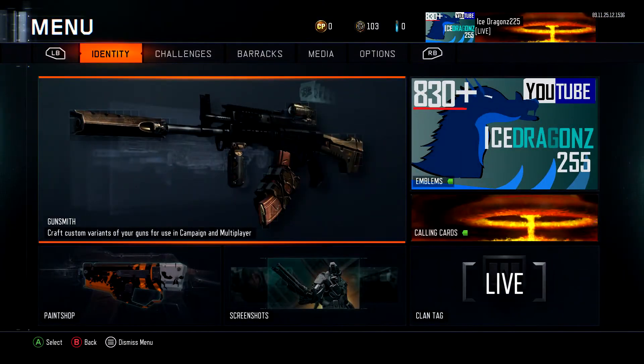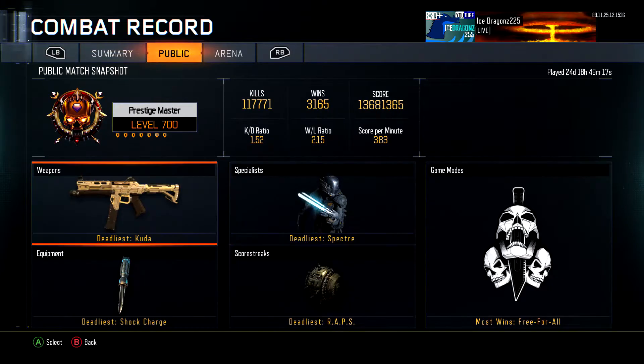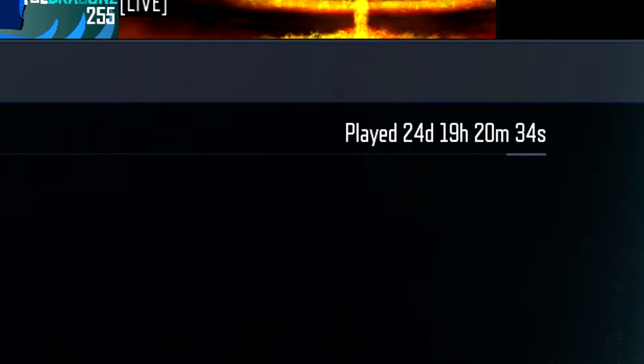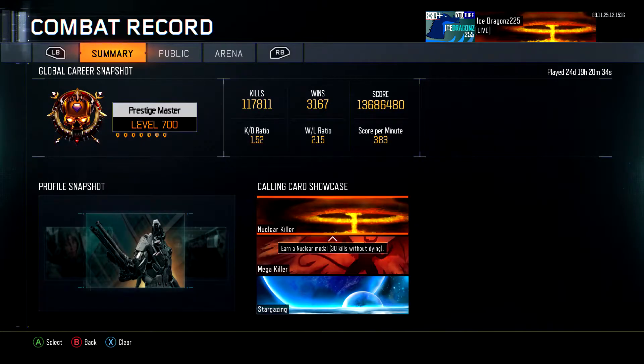Let's get into my actual stats. I have 24 days worth of gameplay — insane to think about. We've got 117,000 kills, which is super insane, and a 1.5 kill-death ratio. I thought I'd be higher, but 1.5 is good enough — at least we're going super positive.